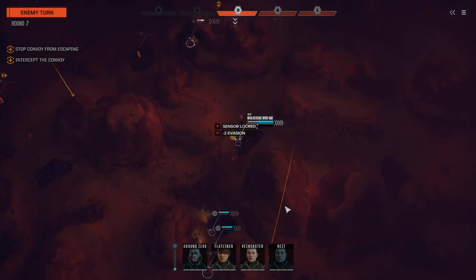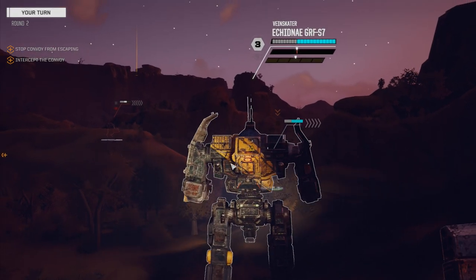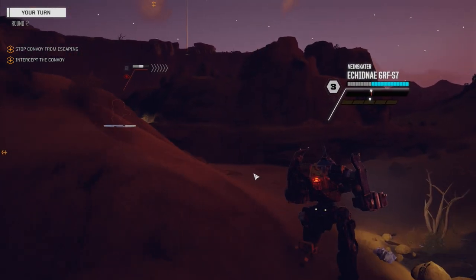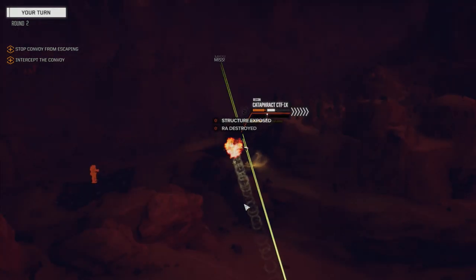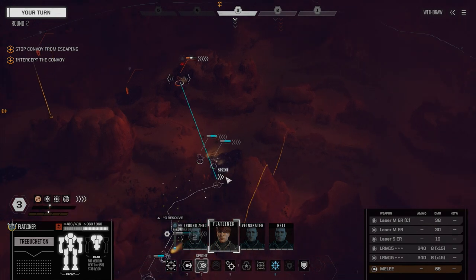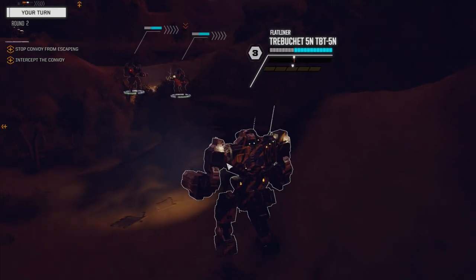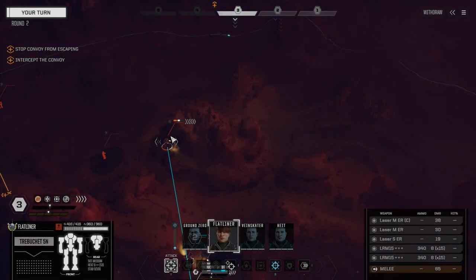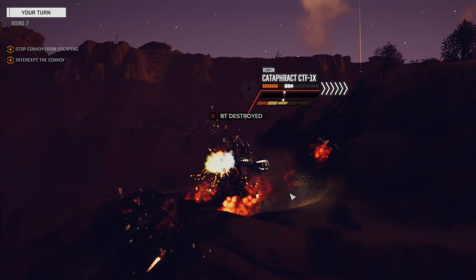He's running interception. The sensor lock's on that guy which is good. We're going to get VainSkater up next and move him more in the open, turn his side - I want to get Flatliner into the mineral field with the dead-fire ammo because he's more dangerous than anybody else right now. We're going to fire straight on this guy. There goes the right arm - solid Gauss rifle connection. Let's get Flatliner down here. He's going to have to remain in the open unfortunately, and we'll fire everything on this guy. This Cataract is probably going to die this turn - right torso is gone.